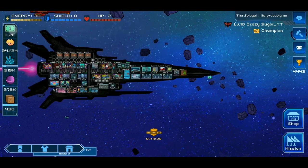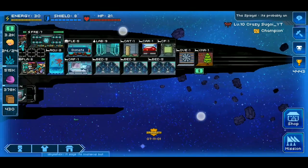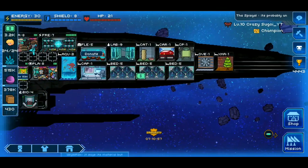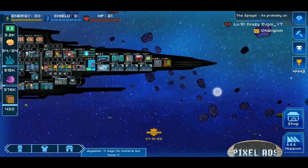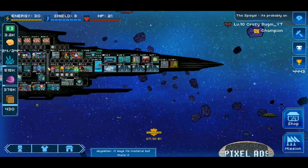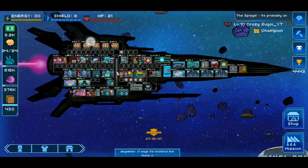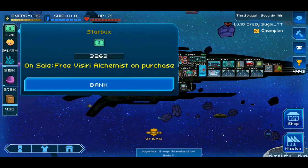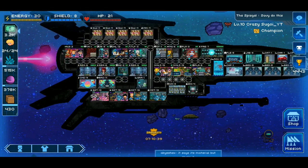Another method of gaining premium currency is the floating starbucks — you can see one floating across my screen right now. Also notice in the bottom right there's already another ad blimp I can watch. If you binge those ad blimps you can make around 300 bucks just watching ads. I tap the floating starbuck and now I've got 3,264 — that's one more method.